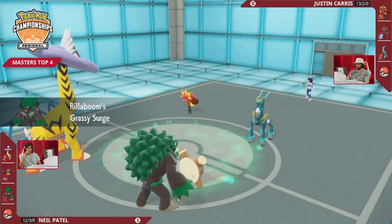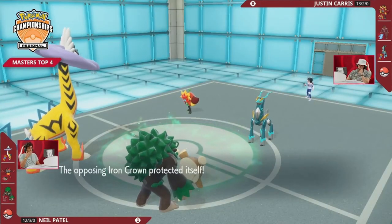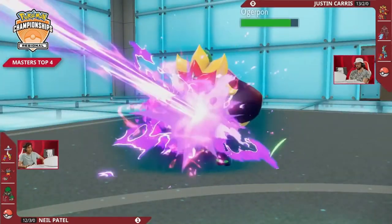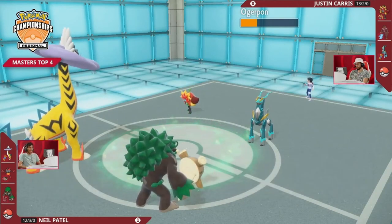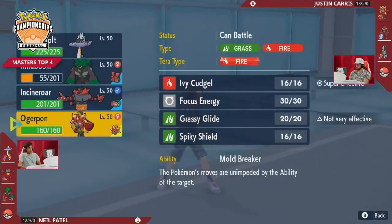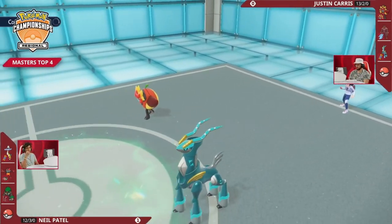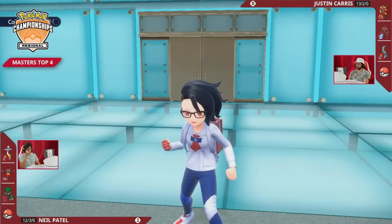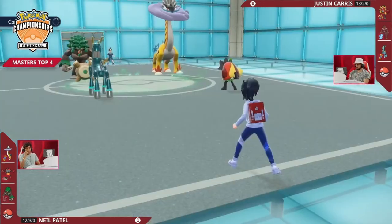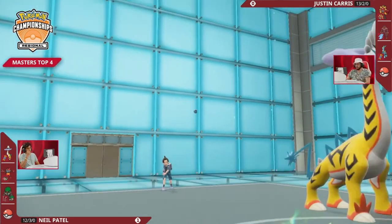Incineroar switches out for Rillaboom, a great Pokemon opposite Iron Crown that also sets up Grassy Terrain. Iron Crown goes for Protect this turn, not wanting to take damage. Ogre Pawn's Ivy Cudgel into Rillaboom falls short of a KO but leaves it within knockout range. Justin was trying to read Neil reading his swap from Ogre Pawn to Indeedy — based on speed order, if Ogre Pawn swapped to Indeedy first, Incineroar would swap to Rillaboom after Indeedy switches in, setting up Grassy Terrain. Justin, knowing that, targets that slot to deny grassy terrain and chip Rillaboom early.